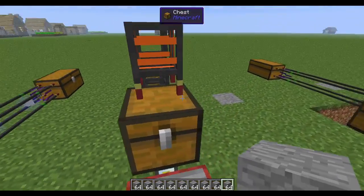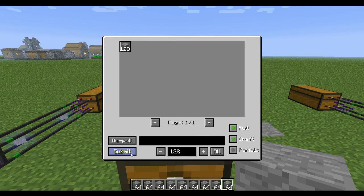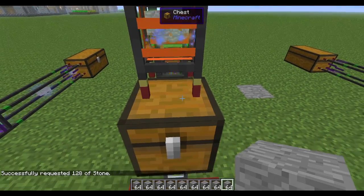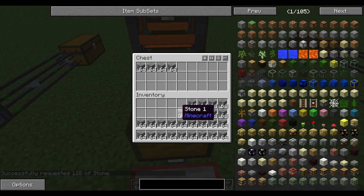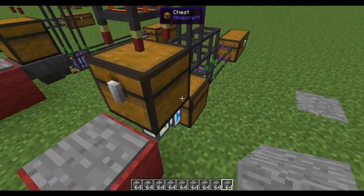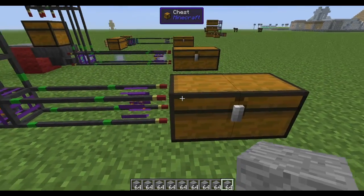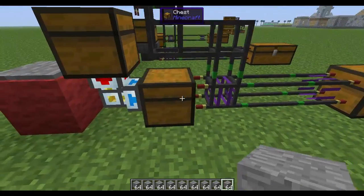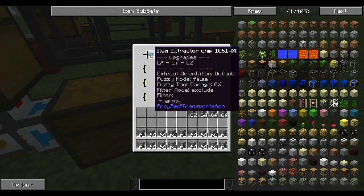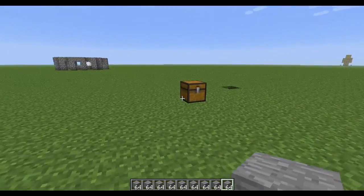This setup is functionally the same. You hop on, it locks the chest — nothing gets sucked out when you place items in there. You can pull everything out of your system, put some stuff back, and as soon as you pop off, everything starts getting sucked right back in really, really fast. Nine stacks already done. The way that works is you've got a second chest down here with your normal upgraded extractor chip and an item duct. So I'm going to show you how to make that really quick.